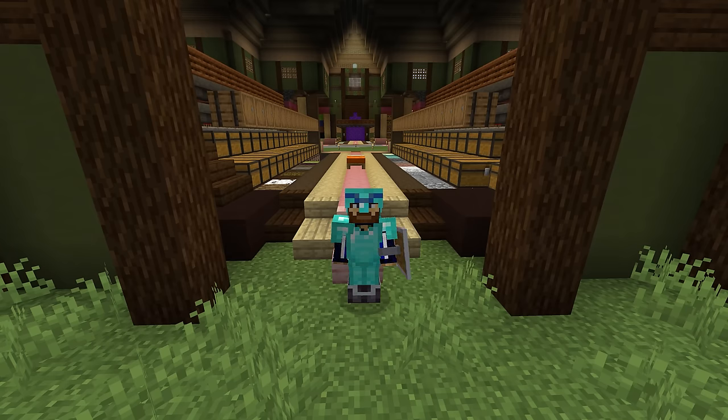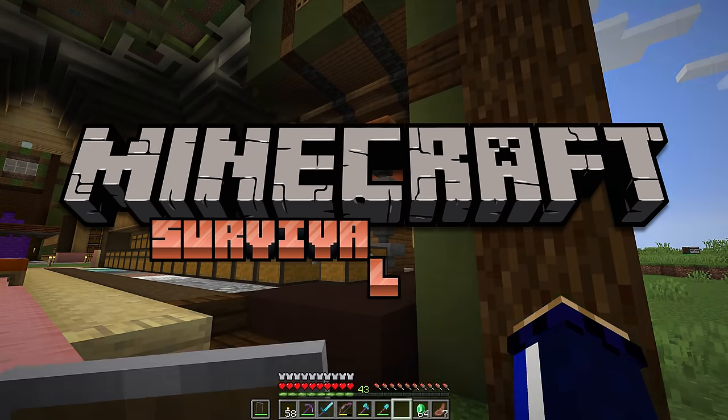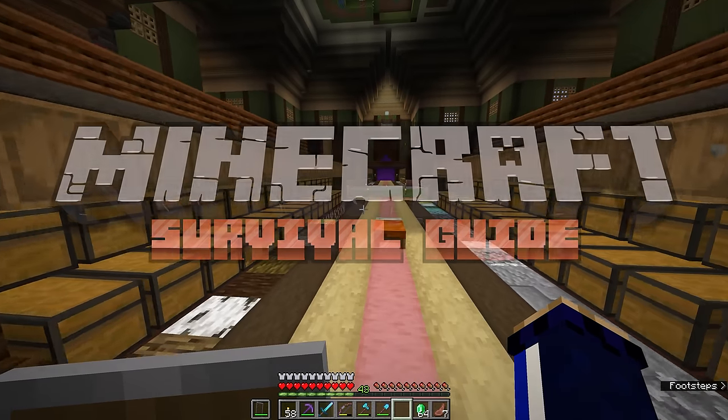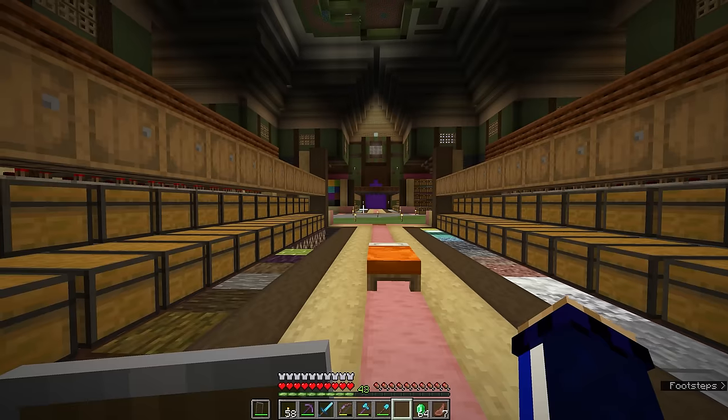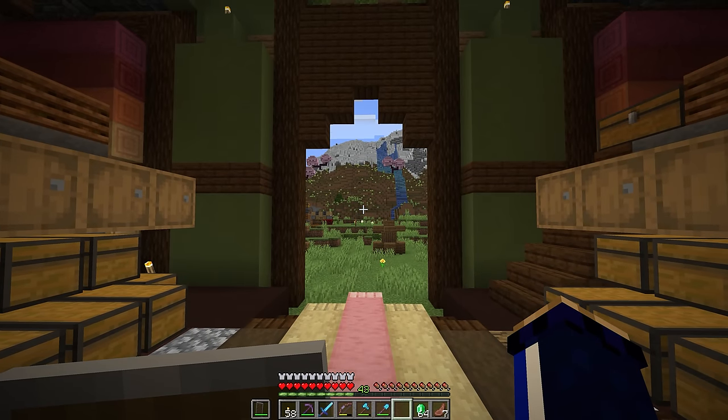Hello everyone, my name is Pixlriffs and welcome back to the Minecraft Survival Guide. In today's episode we are finally going to head out to the Stronghold where we can find the portal to the End Dimension. In the next episode we'll be going to the End for the first time to face down the Ender Dragon.